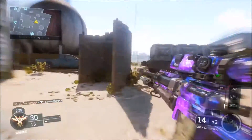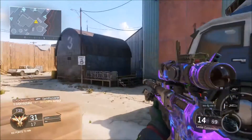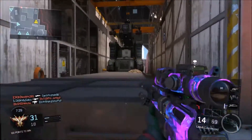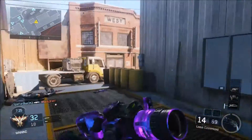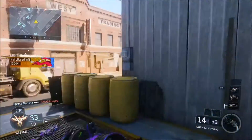So to recap on how to snipe: aim at your enemy, use the right weapon — I prefer the Locust with fast mags, extended mags, rapid fire, and ballistic CPU — practice consistently, and hold your breath.